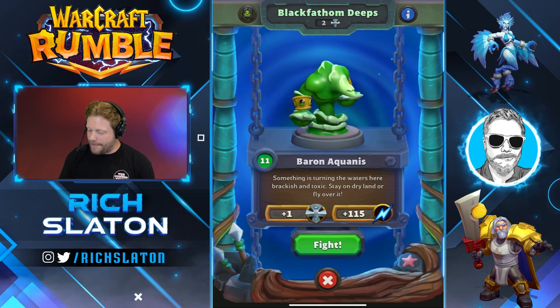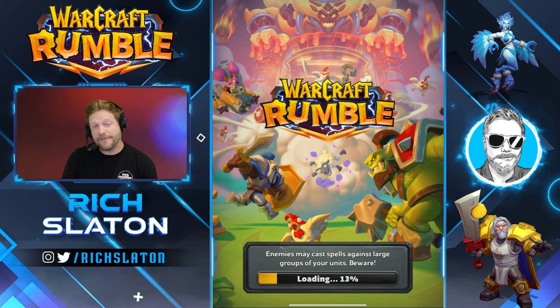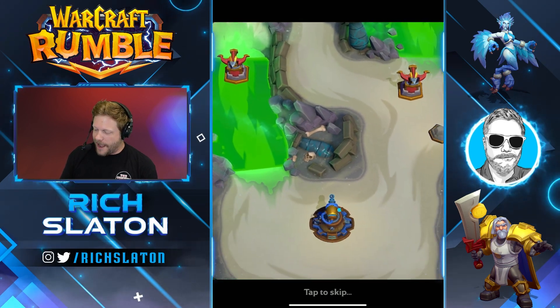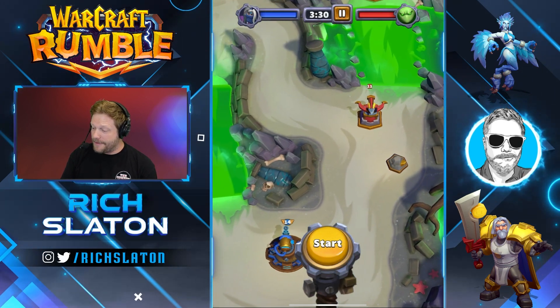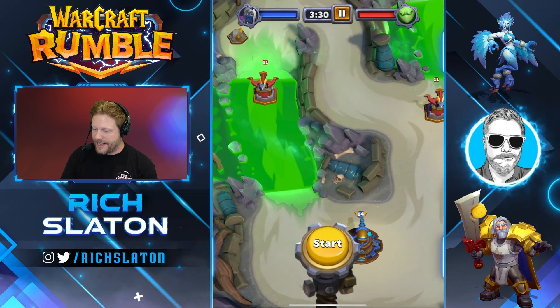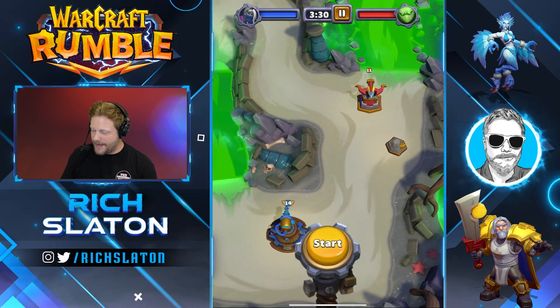Let's go ahead and take on the Baron. Turning the waters brackish and toxic — stay on dry land or fly over. We do have some flying troops, which is helpful. There are three lanes here, but we're not going to try to control all three. Our job is going to be to control this right-hand lane, make this node ours for all of our healing, and fight our way across. We're not going to completely ignore the left-hand side except for defense. That's going to be our goal here.